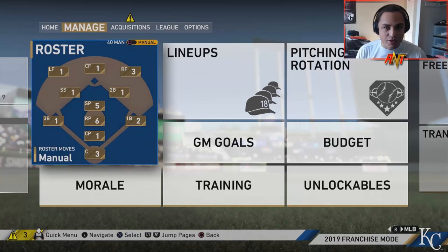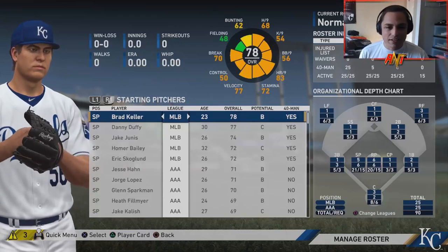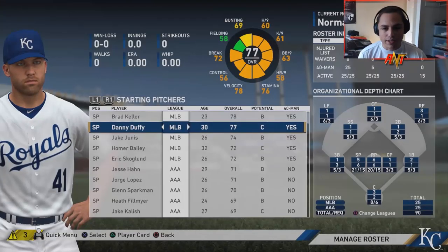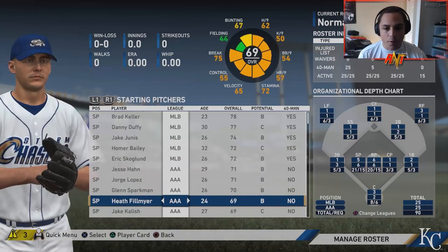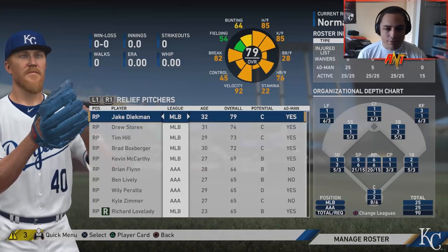Looking at the starting pitching, it's not too bad but could be better. Danny Duffy has a gross contract that I want to get rid of. We've got Scoglin — who in real life just got banned for PEDs — then Han Lopez, Sparkman, Philmeyer; they're all B potential, in their mid-20s, so they should grow. The bullpen and closer spots definitely need help.